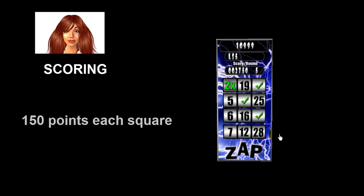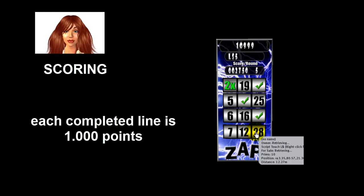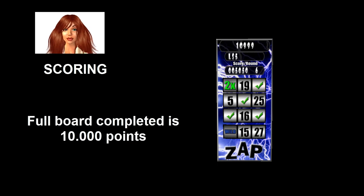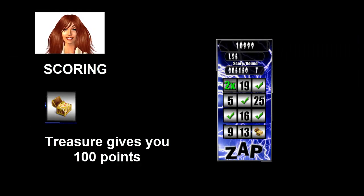Scoring: 150 points each square. Each completed line is 1,000 points. A full board completed is 10,000 points. Treasure gives you 100 points.